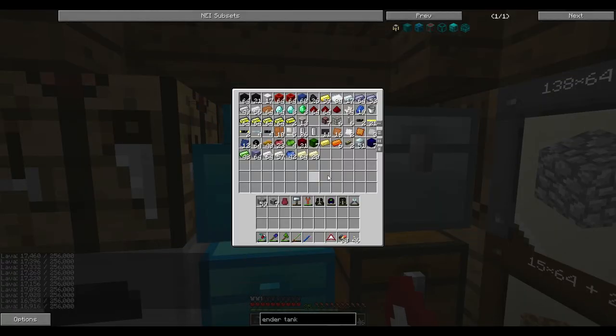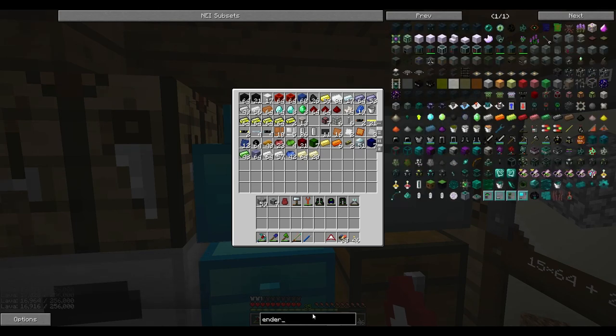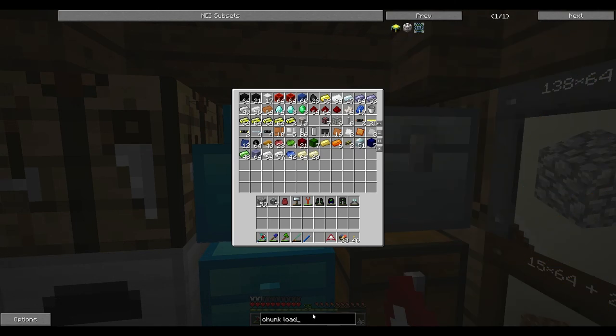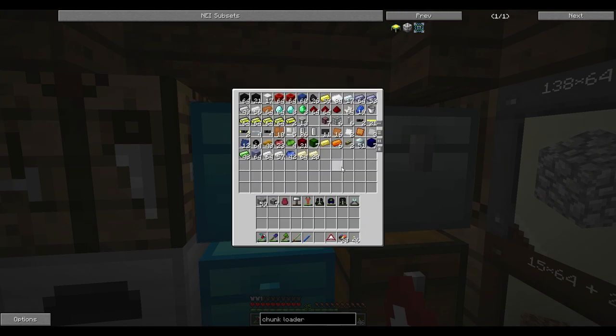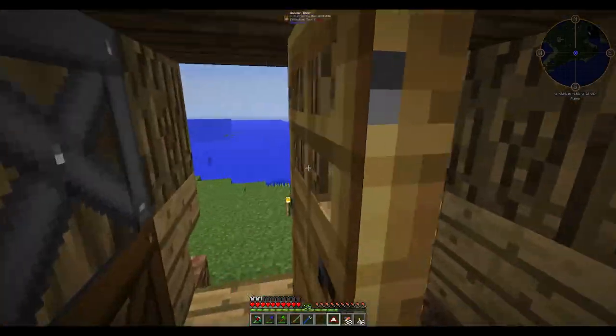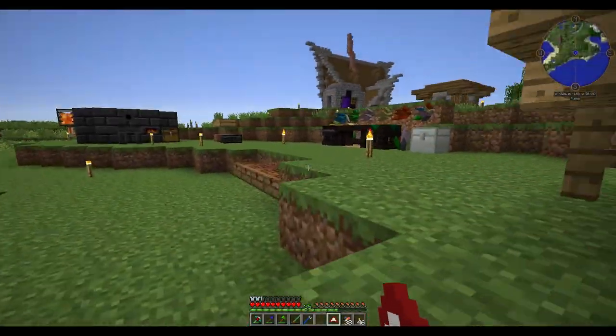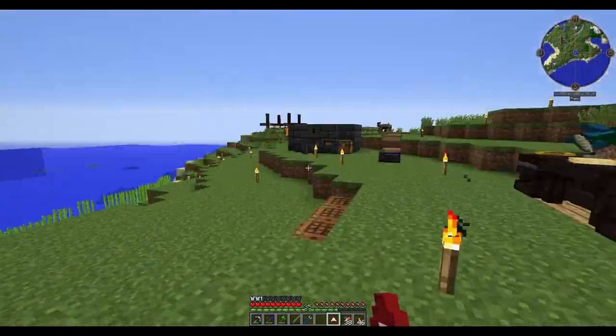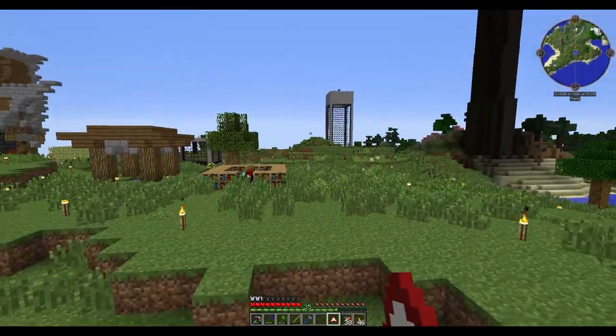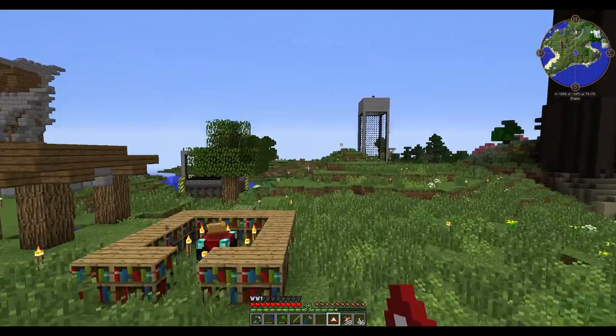It's not chunk loaded — that is our issue. We need to get ourselves a chunk loader. Yes, I knew there was something. So we need one ender pearl for this and some more obsidian. I'm going to go farm some blazes hopefully, or try and find some endermen, see if I can get the stuff we need. I want to chunk load our base as well — I'll probably just chunk load this whole area maybe.